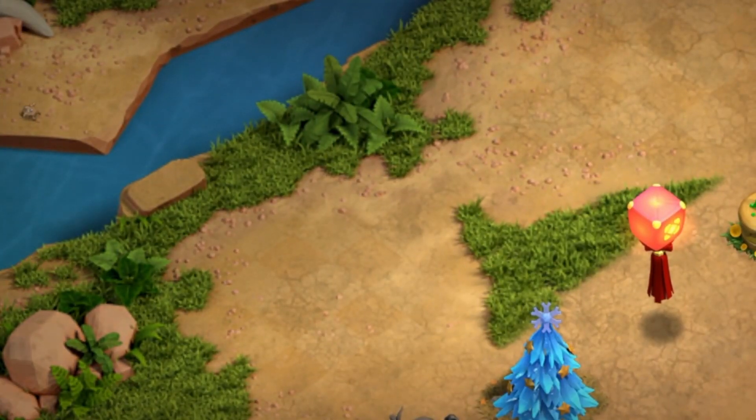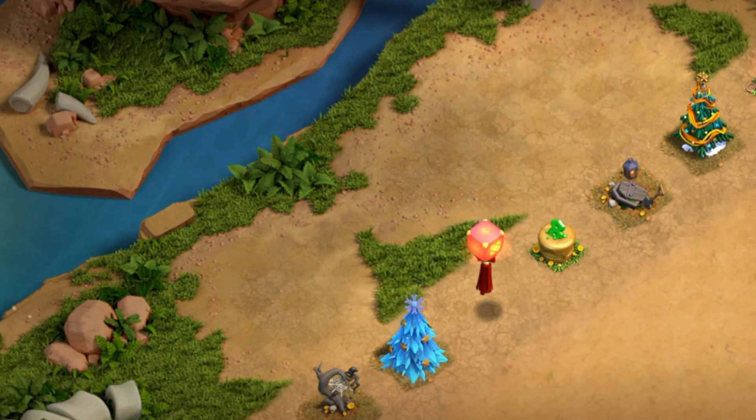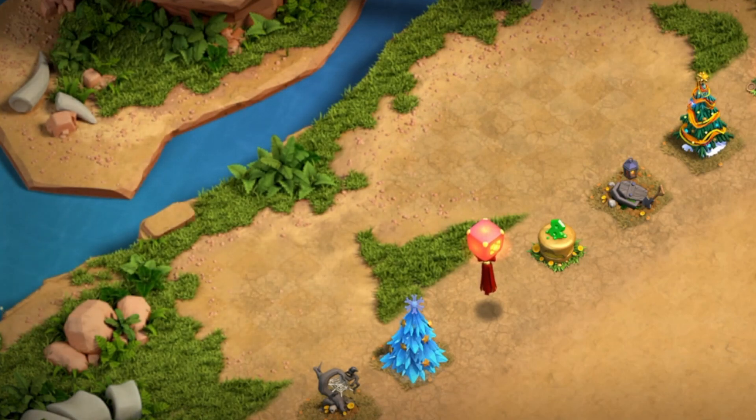I'm going to give you a sneak peek of an Easter egg — I'll be posting my full Easter eggs video later today or tomorrow. If you watch in the water on the left of the screen, you'll see a green sea creature come out of the water for just a second. There it is right there — it's some kind of dragon or sea creature.